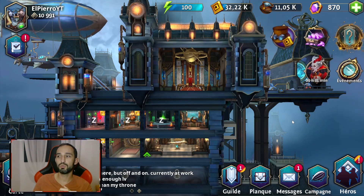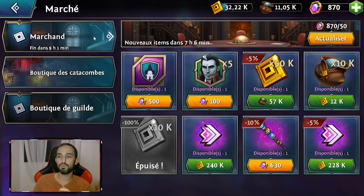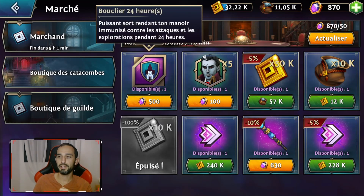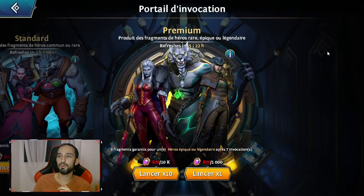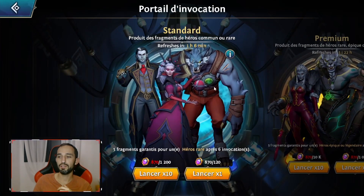Quand on va sur cet onglet, vous vous retrouvez face au marchand. Le marchand me permet d'aller acheter certaines choses, comme un bouclier pour protéger mon manoir avec 500 gemmes. On retrouve également tous les achats avec de l'argent réel. Ici, vous retrouvez votre portail d'invocation : soit le standard qui coûte 120 gemmes, où vous pouvez obtenir des orbes pour invoquer gratuitement. Vous allez obtenir des fragments de héros communs ou rares. Vos héros sont soit communs, rares, épiques ou légendaires.